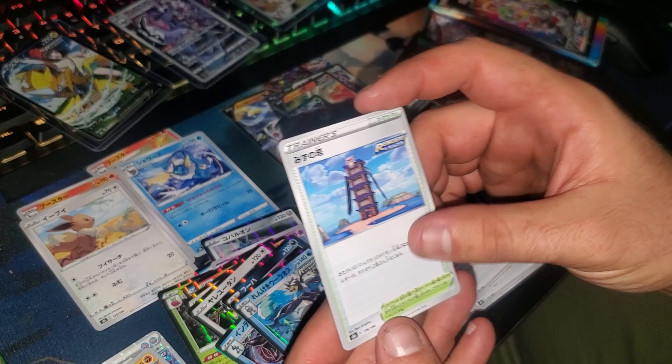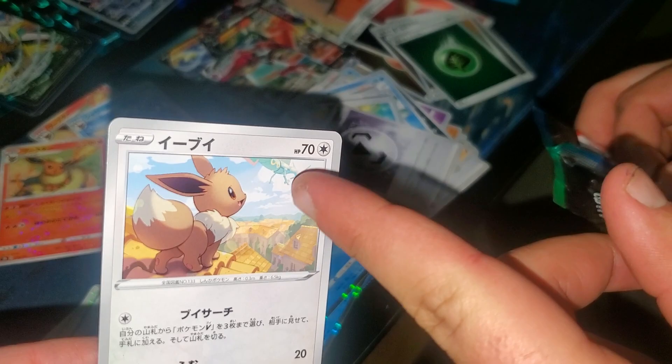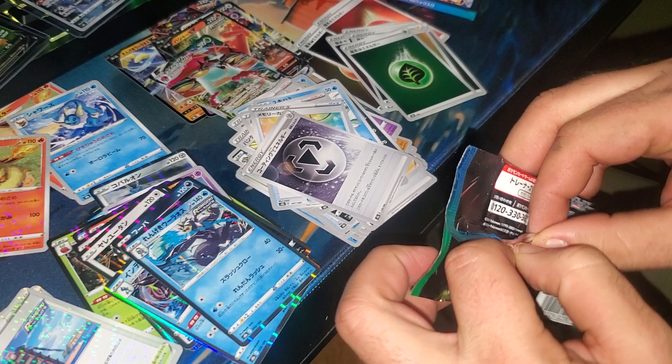And a Secret Tower — no clue if that's actually what it's called. You guys, look at this precious Eevee just looking off into the sunset with a Rayquaza in the background. Two of them! That goes in my Eevee collection.